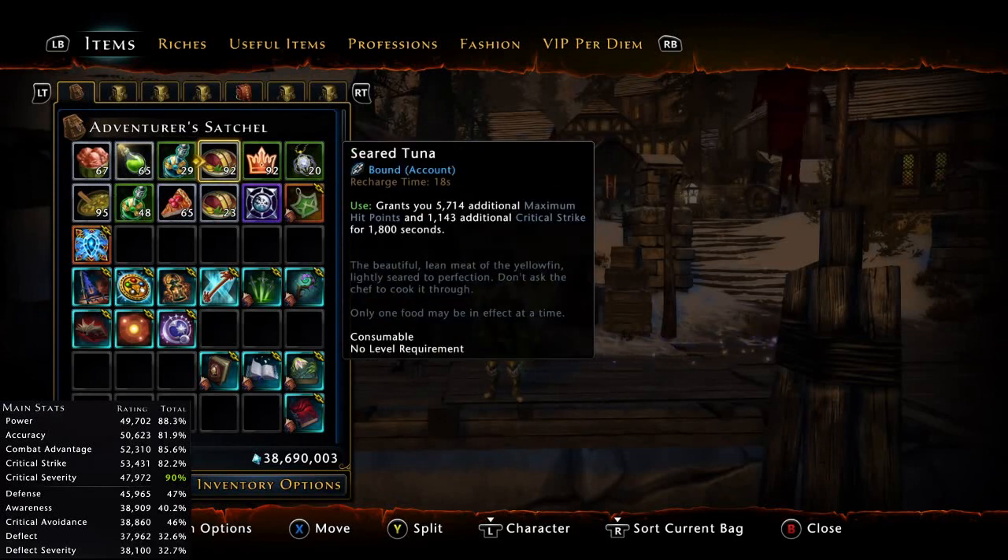Fourth is the Seared Tuna — you can play with any stronghold food you want. Personally I use the critical strike one, but there's also the one that gives power, or the one that gives movement speed and accuracy, so just use any kind you want.